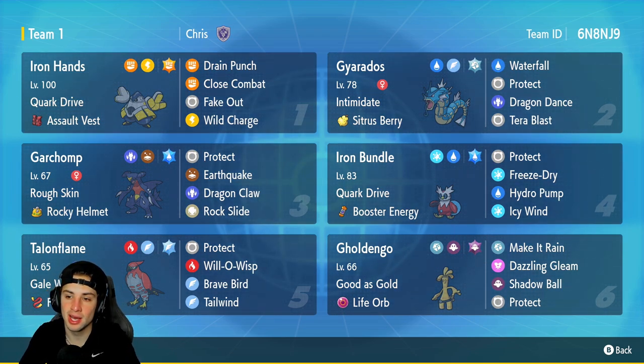We got Gyarados as our second Pokemon. I absolutely love this Pokemon — great moveset, great ability. So good all around with Intimidate and the Sitrus Berry. It's got Waterfall, Protect, Dragon Dance to set up that stat boost, and last but not least, Tera Blast, which will change the typing with our Tera Typing.